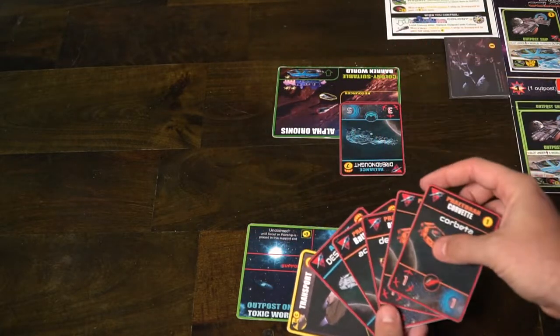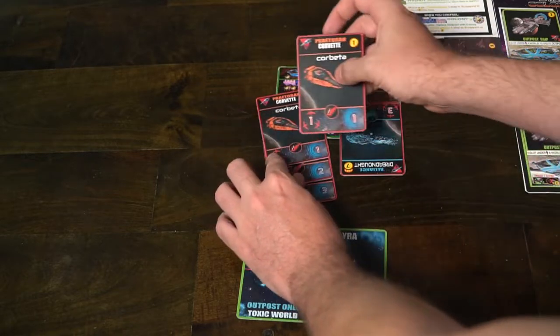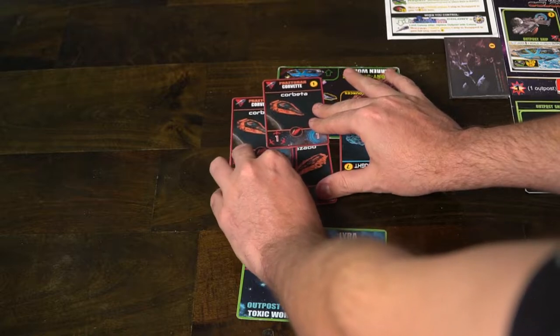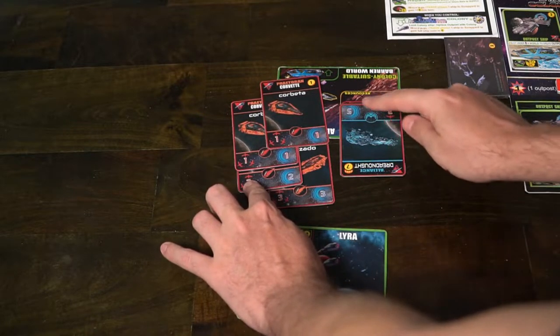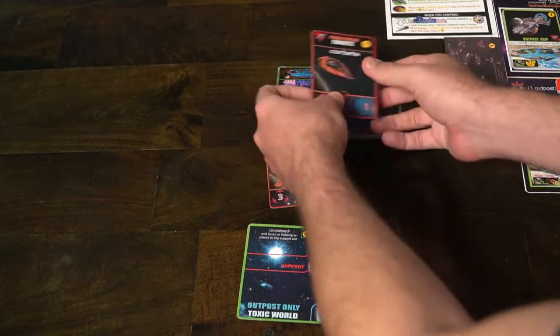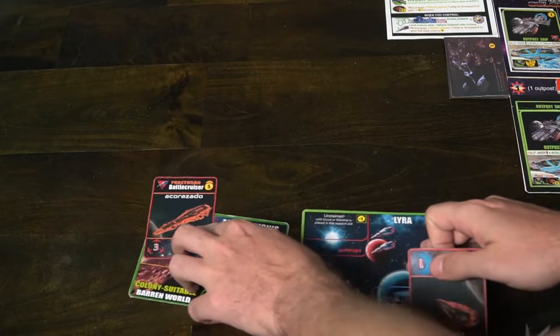When you attack, you can only use ships from the same factions. So you could use Praetorian ships, Alliance ships, or Confederation ships, but you can't mix them to fight a planet together. Additionally, the faction you send against another planet cannot be the same faction as what's already on it — you cannot use Praetorian ships to attack a planet that has Praetorian ships on it. So you have to decide what planets to attack based on the ships you have available. You'll check the attack of all your ships versus the defense of all opponents' ships and vice versa, then attackers and defenders choose where their damage goes to defeat those ships. The remaining faction will stay on the planet; if none remain, they all go. So you can kind of gain control of planets in that way.